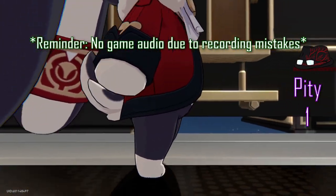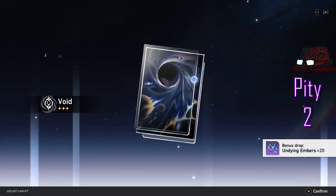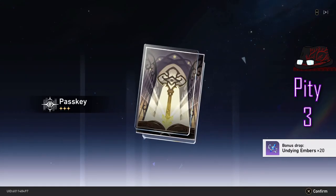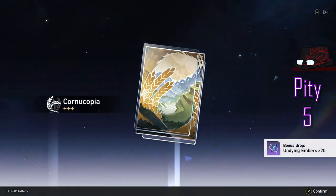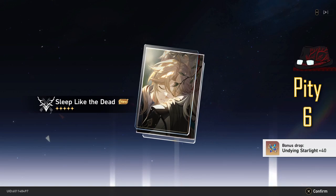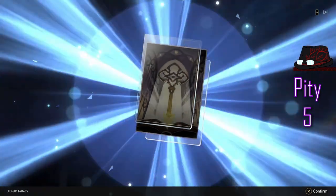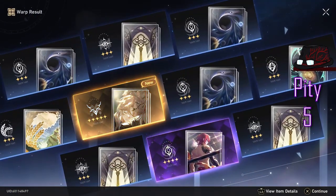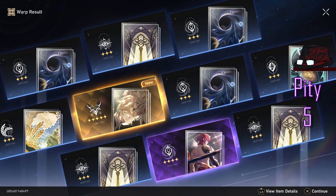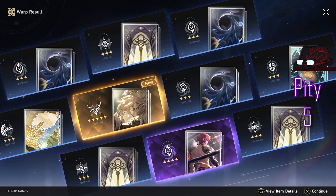The music's different — my first five star on this banner, that's a surprise. What am I getting? Good thing I asked — 'Sleep Like the Dead,' that's a weapon for a hunt character I believe. So reading from top left to bottom right, that's the order — easier to remember your pity. Pity's at five after this first five star.